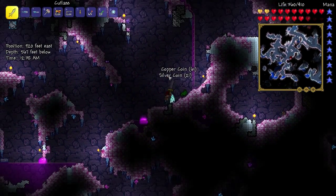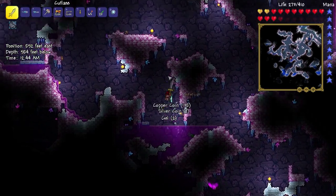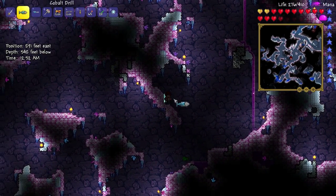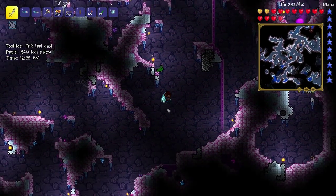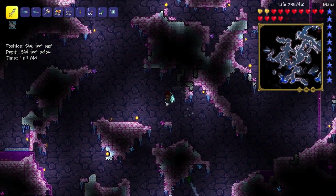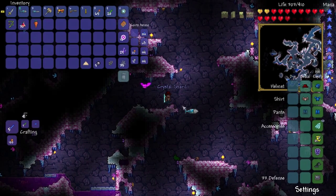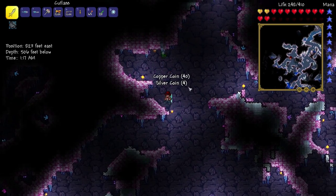He drops hallowed bars, and for 12 hallowed bars you can create — ready for it — Excalibur, which used to be the best sword in the game. We'll have Excalibur pretty soon, right after we fight him. And then also with 20 souls of might and some illegal gun parts and a mini shark, you can create the mega shark. I'll have to go gold farming before we buy all that stuff, because I lost my platinum coin — I spent it on the traveling merchant who steals all my money.